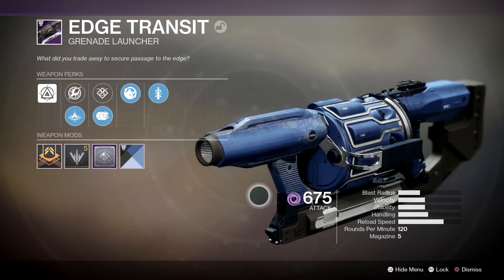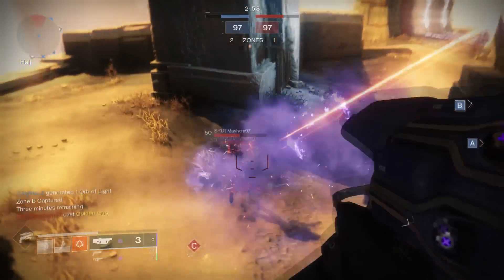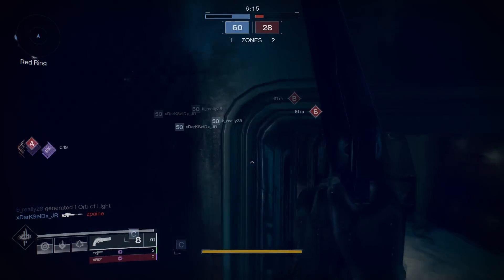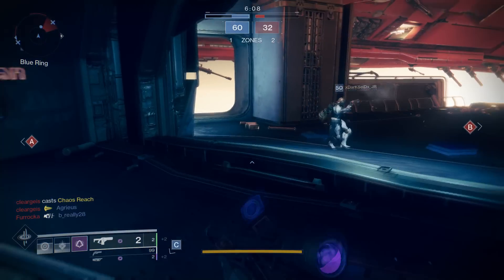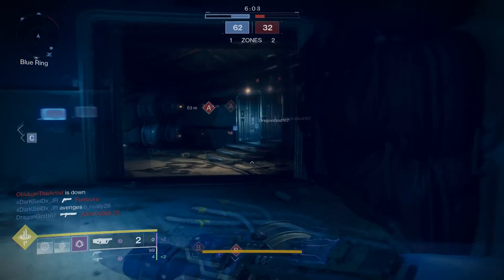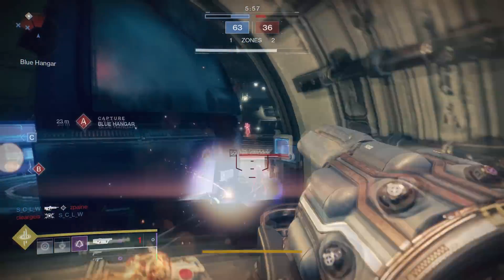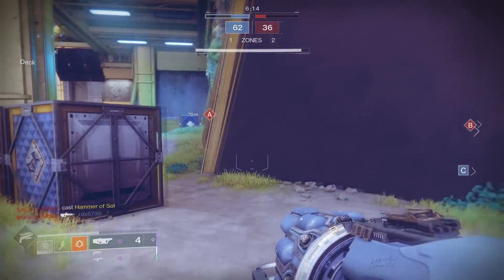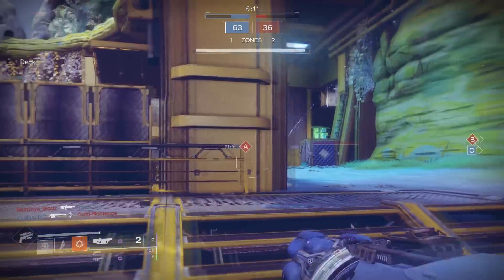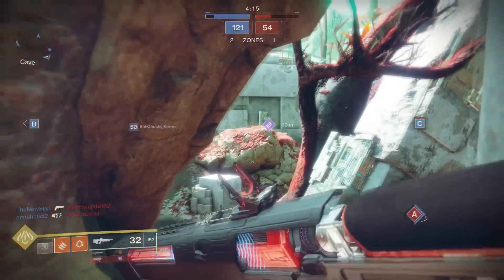Next are grenade launchers, which can still be pretty good. Similar to machine guns, they're great in 1v1 situations but not ideal against groups — though you're in a better spot with a grenade launcher against groups than with a machine gun. The key stat you're looking for on grenade launchers is blast radius — maximize it as much as possible. Beyond that, it's straightforward: see an enemy, fire, they blow up, you get a kill.